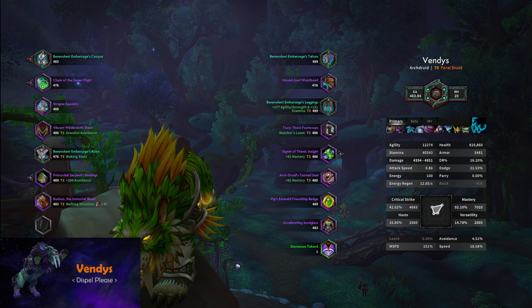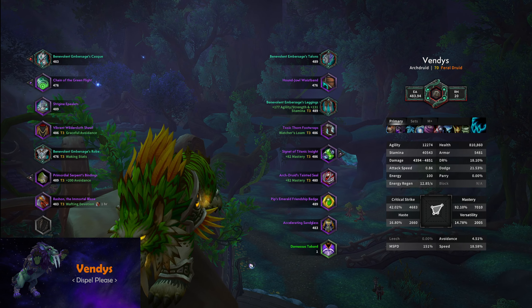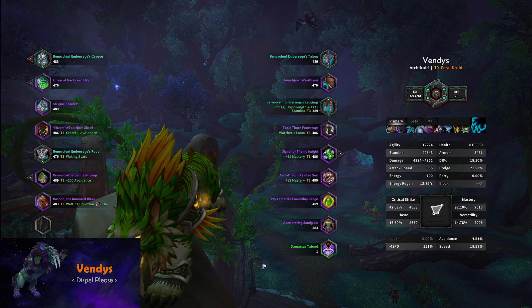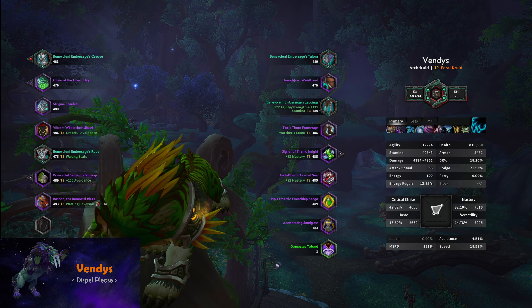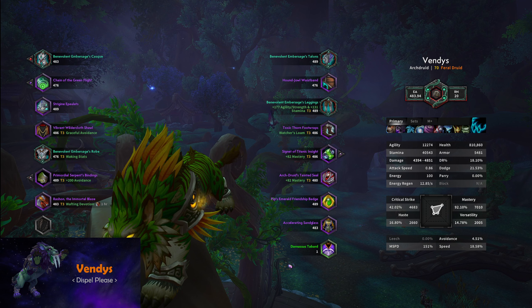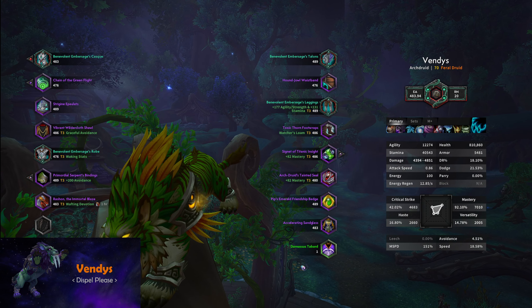I'm just going to do a quick guide on what works for me in keys this season. We're going to start off talking about gear and stats, followed by some trinkets, and then I'll go over some of the builds I run in Mythic Plus and why. Your main stats are going to be crit and mastery.